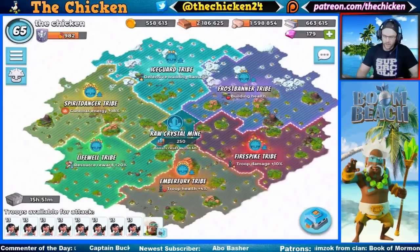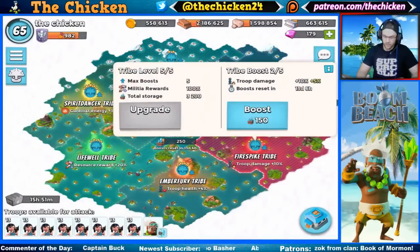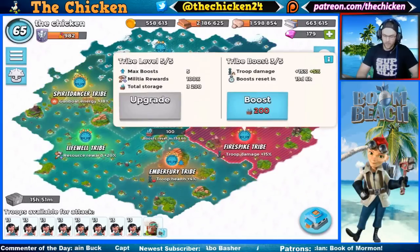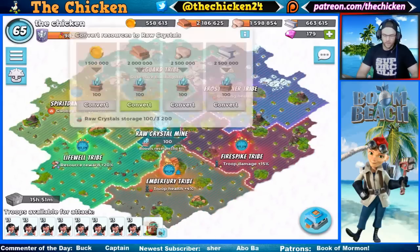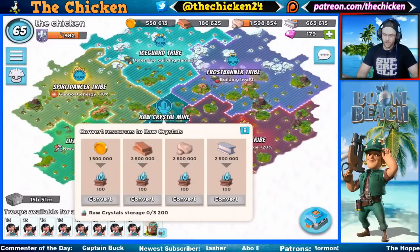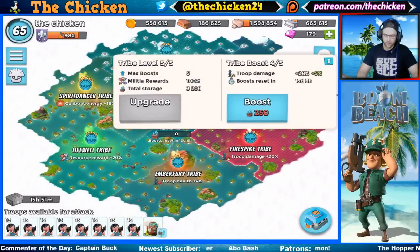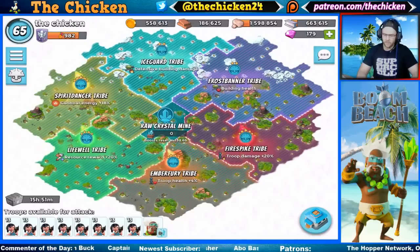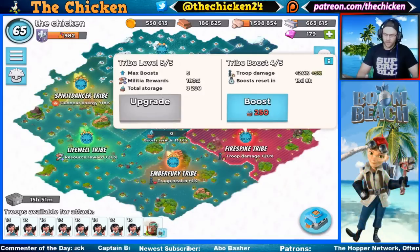Now let's switch over to Brick and see what we can get done with the extra damage boost. It's only 10 right now - I could boost it up a little more. It only costs 150, so we'll get an extra 15 there. We can convert some wood and boost it up again - got it to four out of five, now we're at 20. We only need 250 to get the Fire Spike tribe fully boosted and maxed out; one map clear should do it.